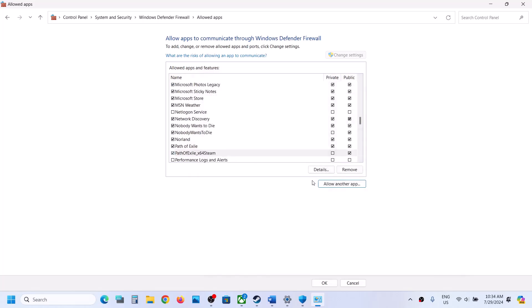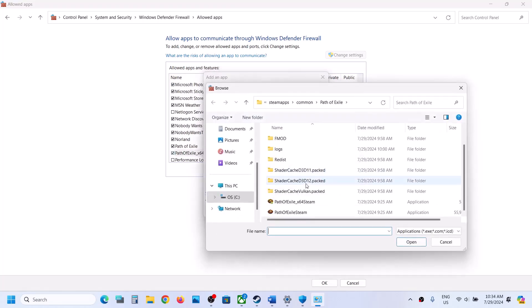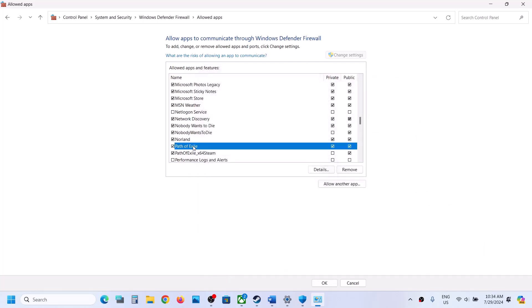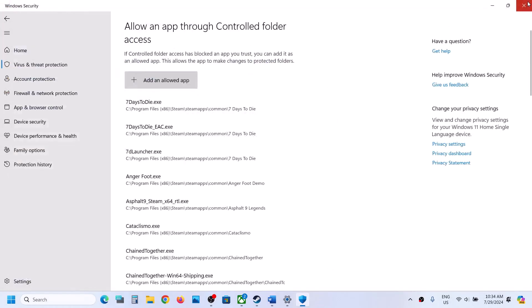Once the game is added, again click Allow Another App, click Browse, select the second exe file, click Open, then click Add. In my case this is already added. Once the game is added, click OK. Now you can launch the game and check.